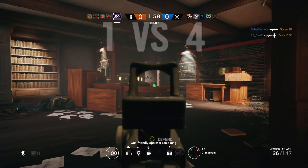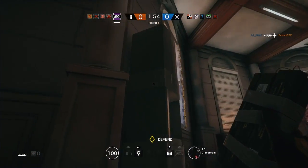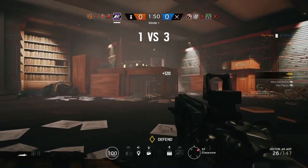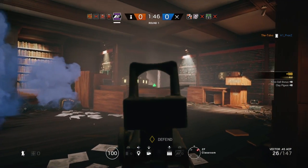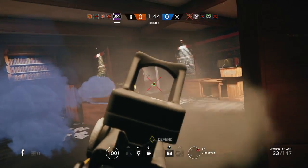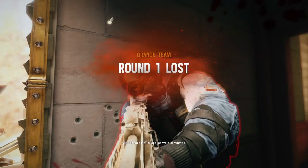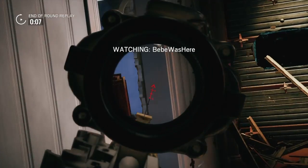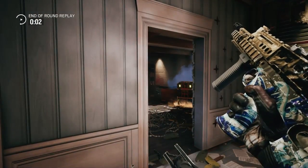My teammates are dropping like flies, trying to hide low down and keep sightlines covered. C4 is great utility. Somebody fell into a Frost trap — that doesn't happen all the time, but it's always wonderful when it does. And then I look away at the exact wrong second. If I hadn't, I could have maybe pulled that off, but it was a 4v1.